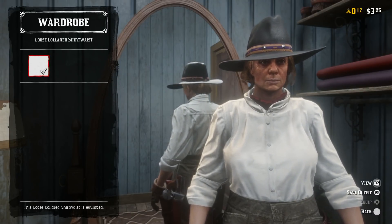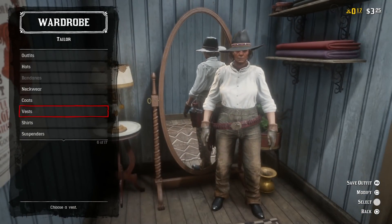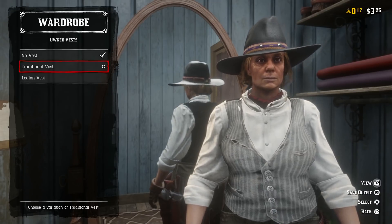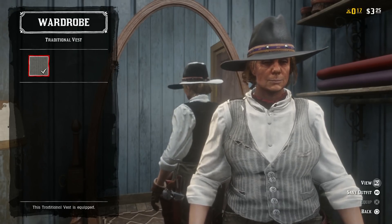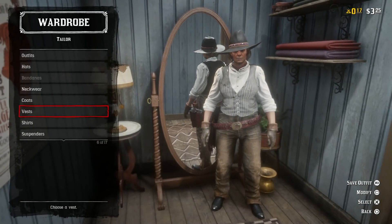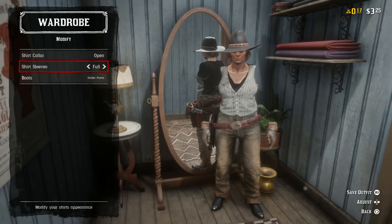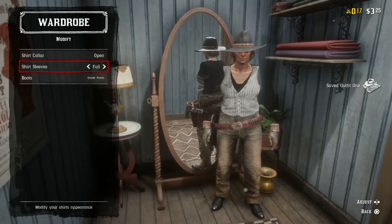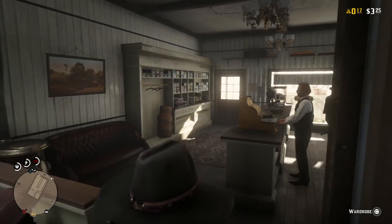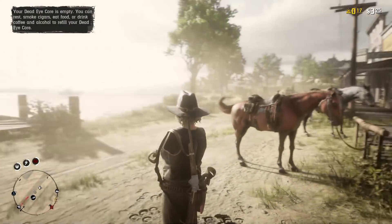Once you have that applied, go into the vest section and apply any vest. Then back out all the way to the start of the wardrobe section, press square to go into the modify, and put your sleeves down. As you can see, once you put your sleeves down, if done correctly, you are now going to have invisible arms on your character. You can save it to an outfit and it will stick in free roam sessions.